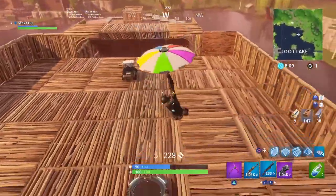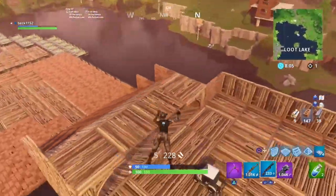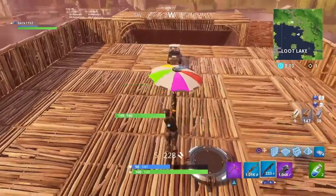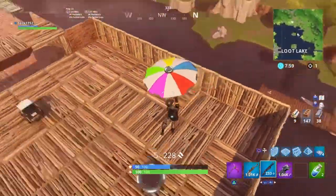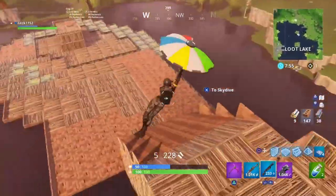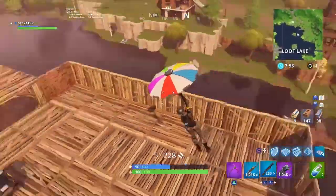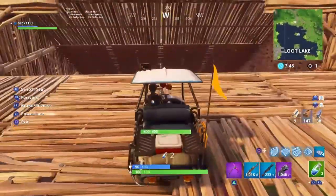Basically, you just make a bunch of floors and end up making it look like a circle in the end, then put walls around the outside to make it a racetrack. You can do like three laps.